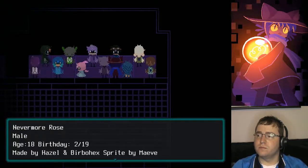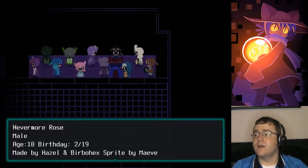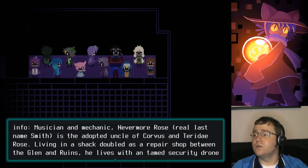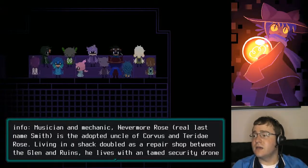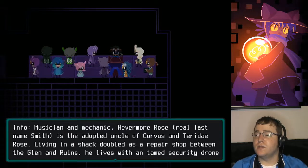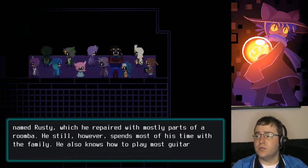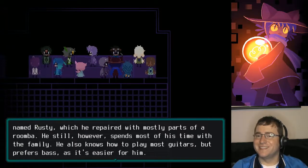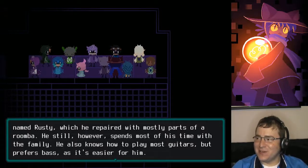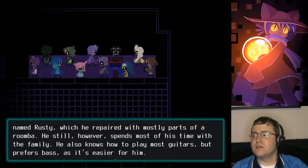Nevermore Rose. Male, age 18, birthday February 19th. Made by Hazel and Burbo Hex, sprite by Maeve. Musician and mechanic, Nevermore Rose — real last name Smith — is the adopted uncle of Corvus and Teraday Rose. Living in a shack doubled as a repair shop between the Glen and Ruins, he lives with a tamed security drone named Rusty, which he repaired with mostly parts of a Roomba. He still spends most of his time with the family. He also knows how to play most guitars but prefers bass, as it's easier for him.